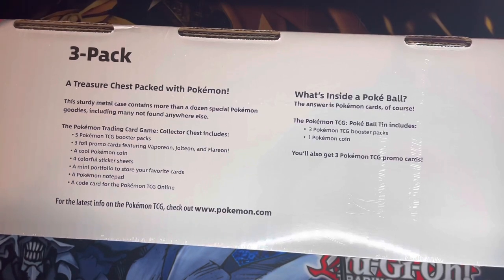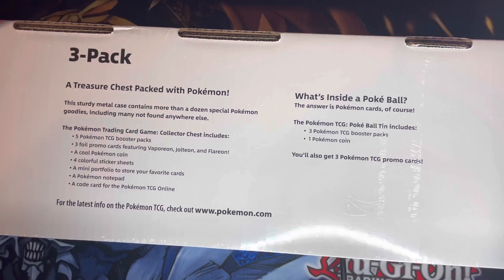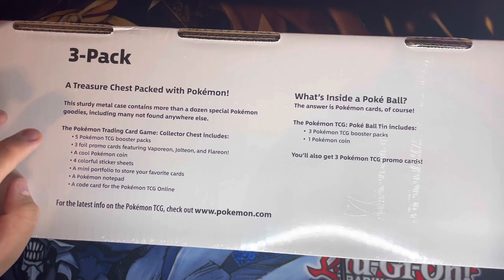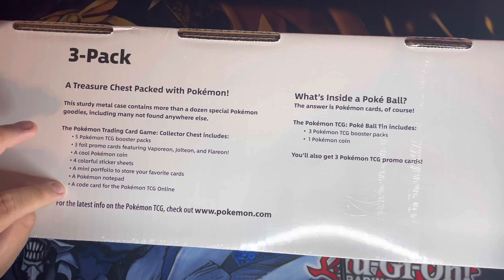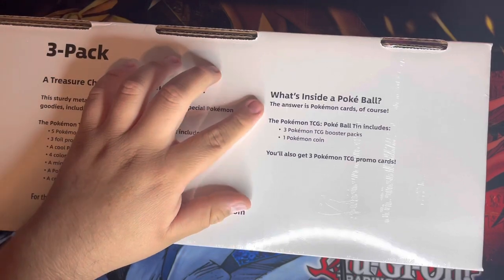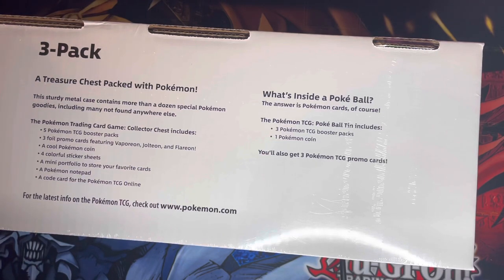Welcome back to my channel! Today we're going over a Costco Pokémon product — it's a three-pack. It comes with a treasure chest pack. This sturdy metal case contains more than a dozen special Pokémon goodies, including many not found anywhere else. The Pokémon TCG Collector Chest includes five booster packs, three promo cards featuring Vaporeon, Jolteon, and Flareon, a Pokémon coin, four colorful sticker sheets, a mini portfolio, a Pokémon notepad, and a code card for Pokémon TCG Online.